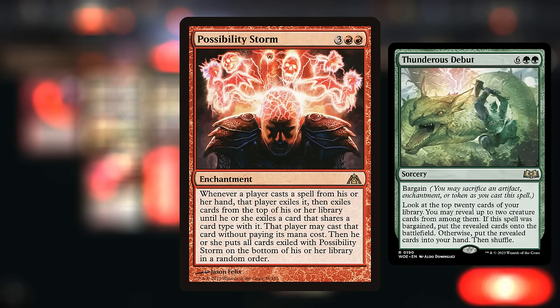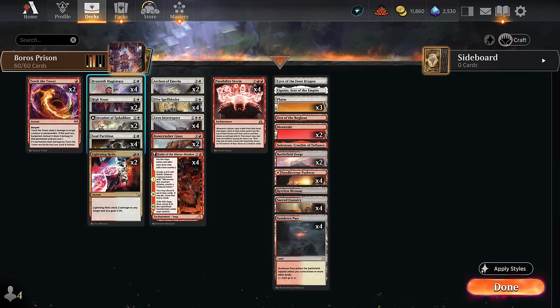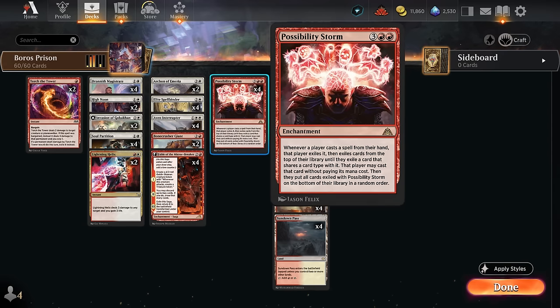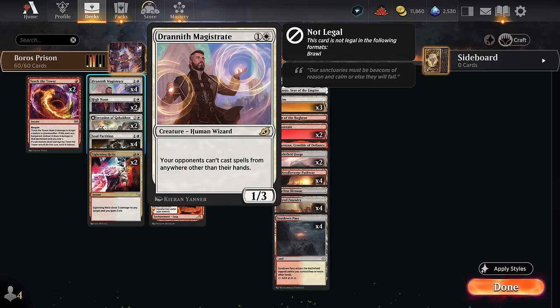That's one direction to take the deck. Instead we're going to try to lock the opponent out of the game by combining Possibility Storm with cards like Drannith Magistrate, which says opponents cannot cast spells from anywhere other than their hands. So if our opponent tries to cast a spell, it gets exiled by Possibility Storm, and since they're trying to cast a card from exile, it won't work because of Magistrate — so whatever spell they cast essentially goes to waste.